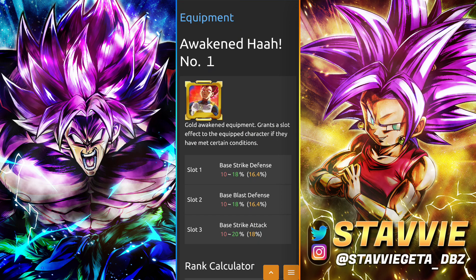This first one is a really good equip for any strike-based movie unit. This is the number one awakened option. It's got double defenses and offense, and it's actually the same for the unawakened version — the awakened version is just the better one. This one is super easy to farm up. You can get it in the movie event. You can very easily just skip through it with skip tickets and then awaken it with your rush medals.